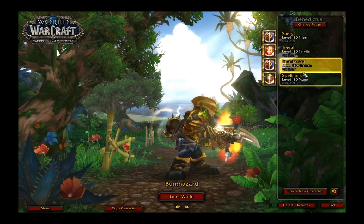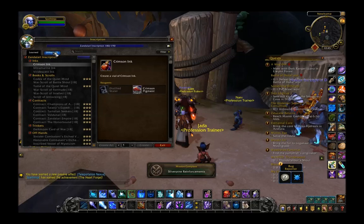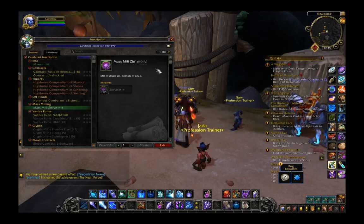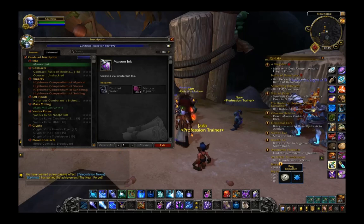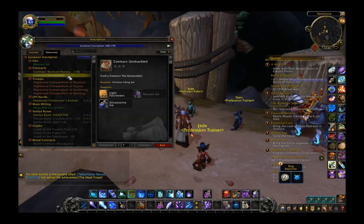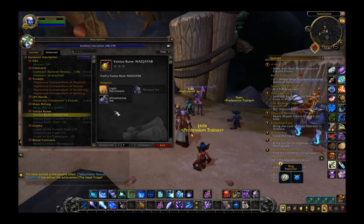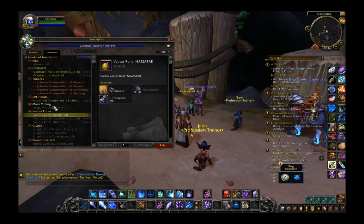Let's hop over to my scribe and check out inscription and alchemy. In Nazjatar we're getting a new herb — Xenanthid — which we'll mill into maroon ink. With maroon ink we can create new contracts for the Rustbolt Resistance and for Horde, the Unshackled here in Nazjatar. We also have another notorious combatants offhand and a Vantus rune for Nazjatar — probably for the palace with Azshara in it, so they'll likely rename that.